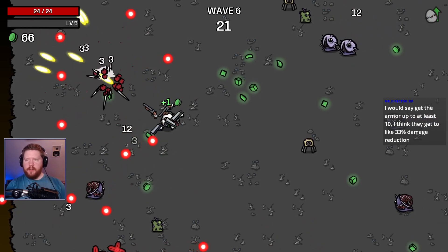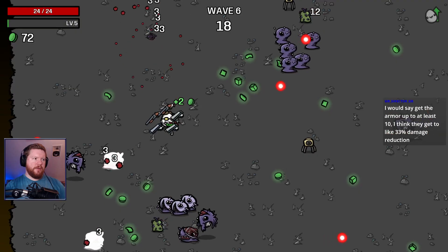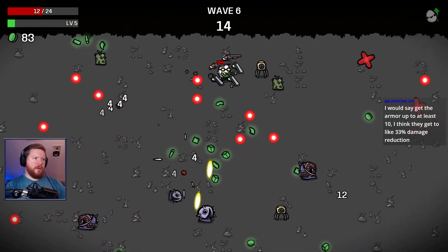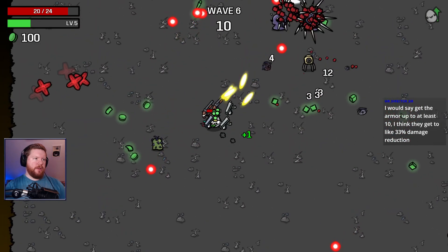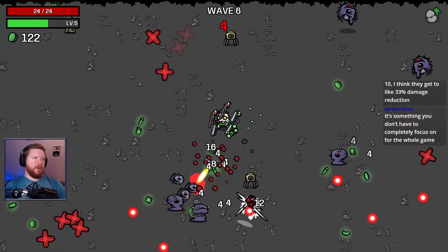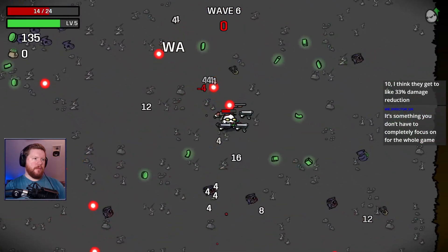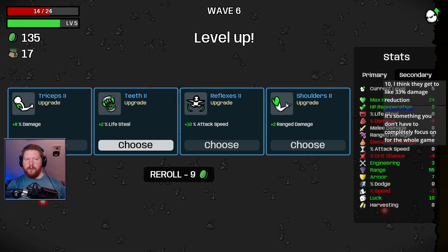We're up to at least 10 — you get to like 33% damage reduction. We're at 7, so we're kind of close. I had like 20 armor at one point, but having my speed at negative 80% or whatever it was is just hurting me too much at that point. It's something you have to completely focus on for the whole game. Let me get attack speed.